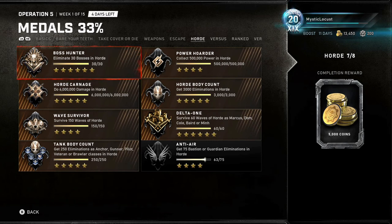Tank Body Count: get 250 eliminations as Anchor, Gunner, Pilot, Veteran, or Brawler in Horde — you can also do that at the same time as all your other Horde grinding. Anti-Air: get 75 Bastion or Guardian kills — that's pretty self-explanatory.